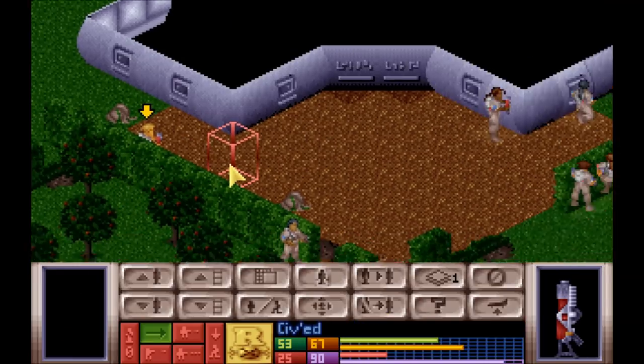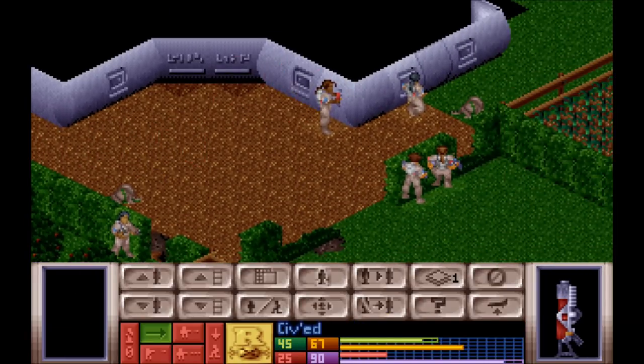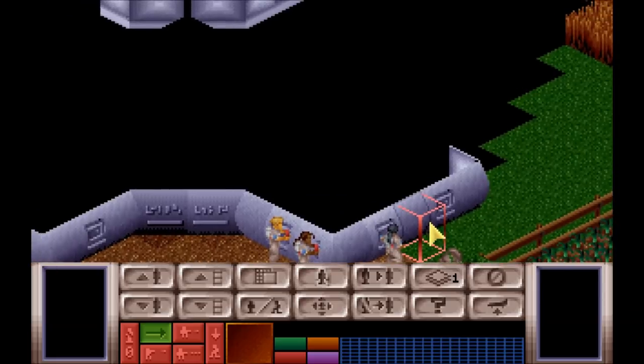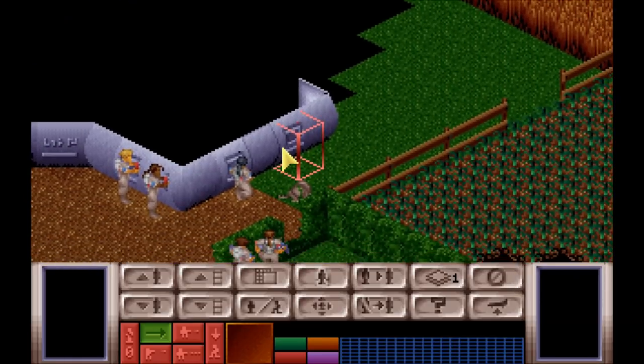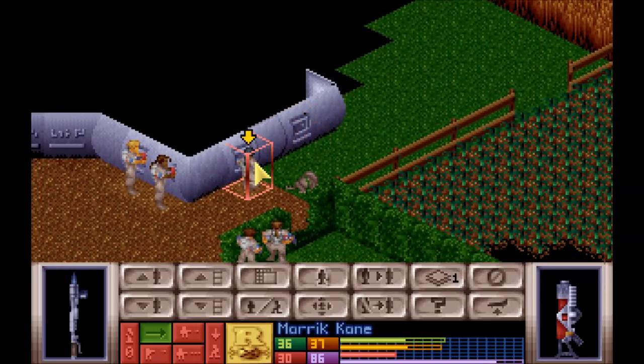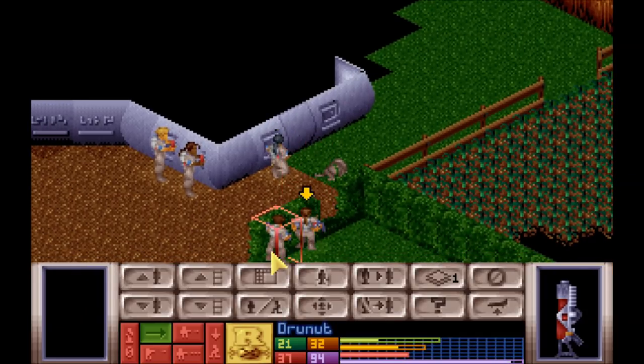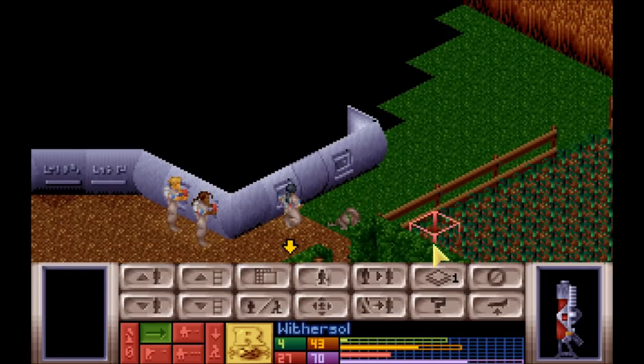We're getting ready for the very most dangerous part of an XCOM mission, which is breaching an occupied UFO. It's very possible that what's going to happen here is an alien's going to step out, turn right, shoot Marik Kane in the head and step back in. The only way you can even try to stop that is with reaction fire, and it's highly, highly unreliable.